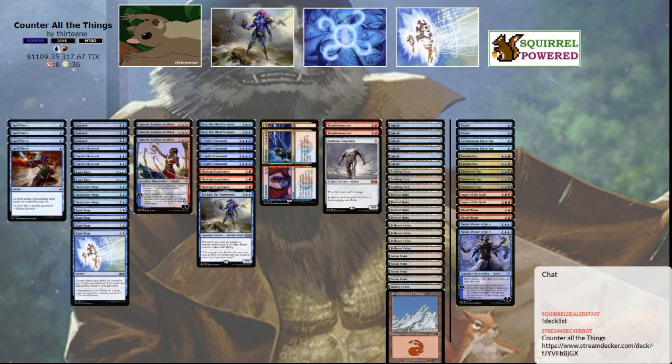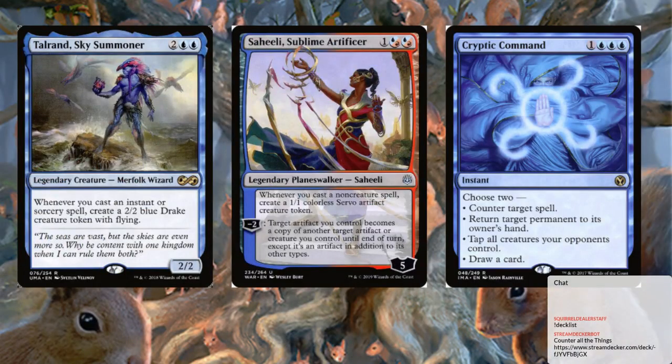Hello and welcome back to my channel. I wanted to do some blue things, so I'm gonna be sitting here saying no all night — we're gonna be very blue. What is this deck? It is counter all the things. Yes, we are literally trying to counter everything. So on our agenda tonight, this deck is piloted after the mono blue Tauron counterspell commander deck. It's pretty budget and actually kind of fun.